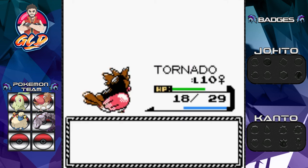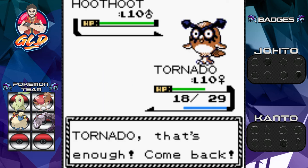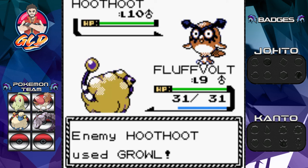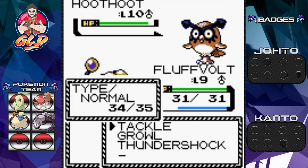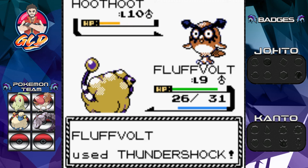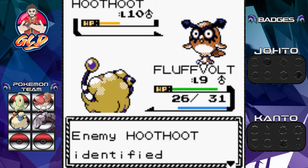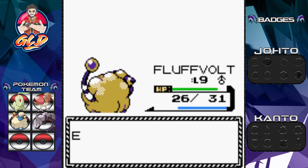Time to unleash Fluffbolt and its mighty power! Hoothoot is a flying type, level ten — we need to be careful. I was a little trigger happy so we go with a Tackle attack first as a warning shot, then another Tackle. Fluffbolt uses Thundershock — that nearly defeats Hoothoot! We go again but Hoothoot uses Foresight. Another Thundershock for the win — say goodbye to Hoothoot! Fluffbolt grows to level ten and nearly reaches level eleven!